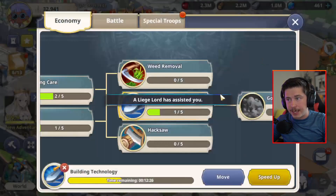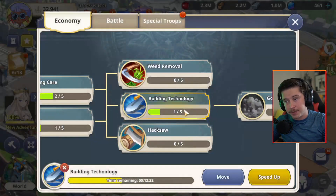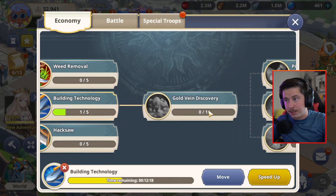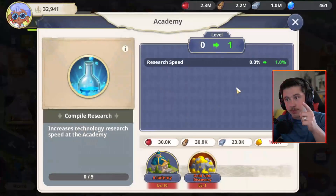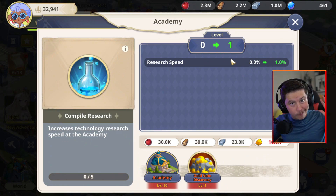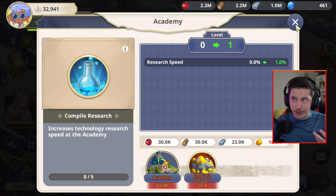You want to get building technology early game — while you're still in the first couple of days of playing, get it all the way to level five as quickly as you can. Also, your compile research, you want to get this leveled up as much as possible so you can research 5% faster for the rest of the game. There are some prerequisites though — for example, you need your academy all the way to level 10 before you can start that one.